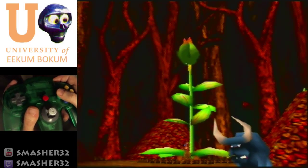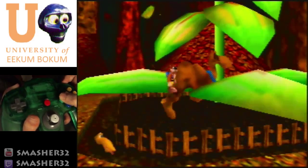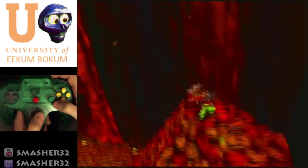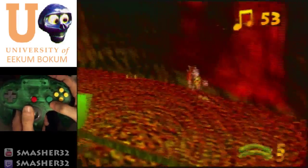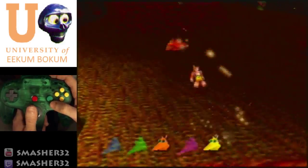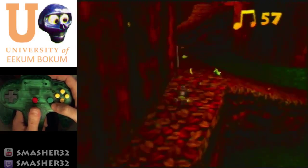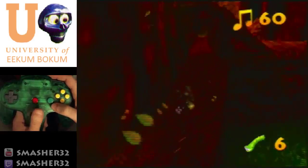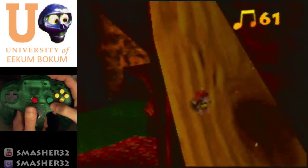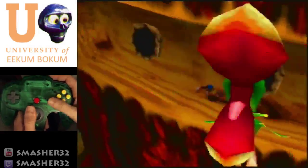Stomp Gobi — finally we get access to the flower jiggy. Cancel the Gobi text as he runs off to Banjo-Tooie. Run up here, grab the worm, grab these notes, grab that Jinjo. Instead of going left we're going to go right and just keep running until we have the opportunity to go back up the tree.